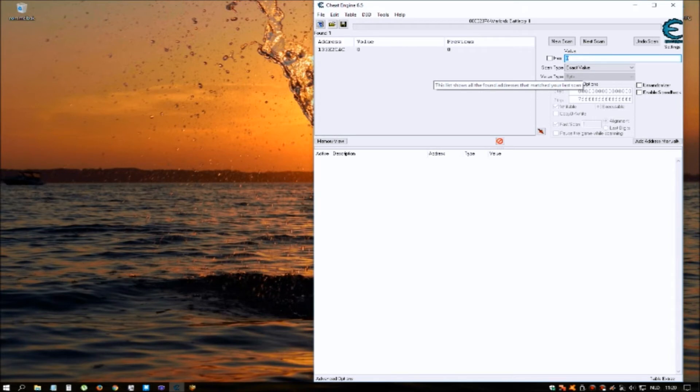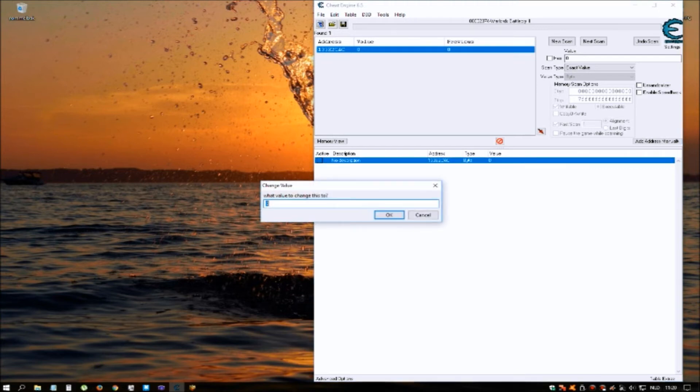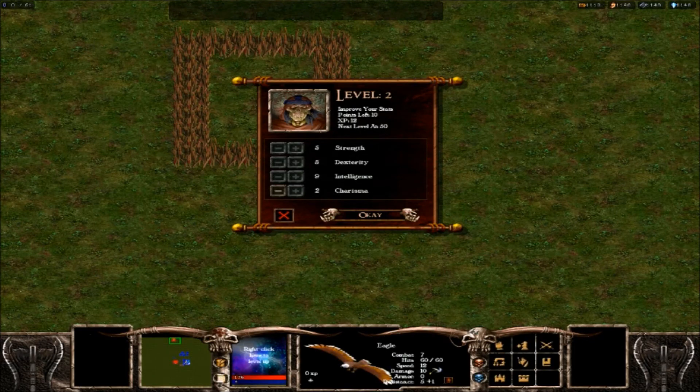Now I've got 1 hit left. Double click it and it will appear down here. We want to change the 0 into — let's say 10. Go back to Warlords Battle Cry 3: points left, 10. You can change the 10 into 100, 1000 — change it to however much you want.